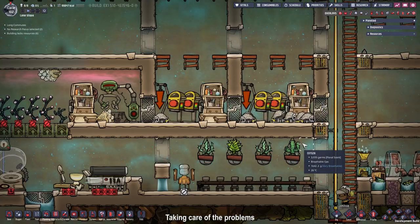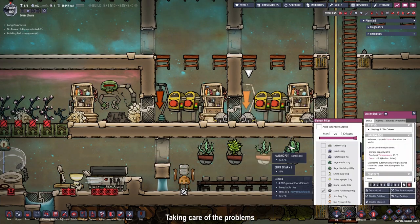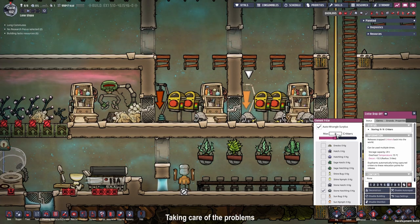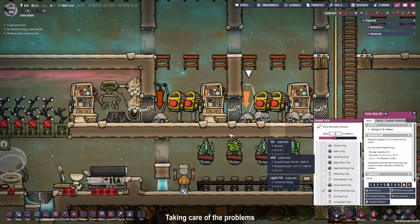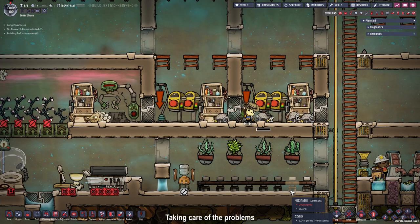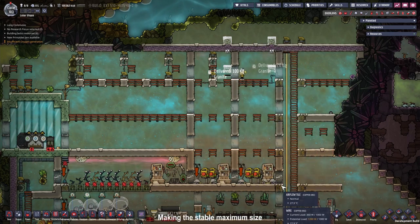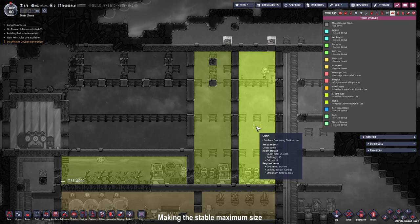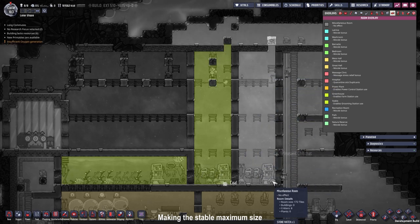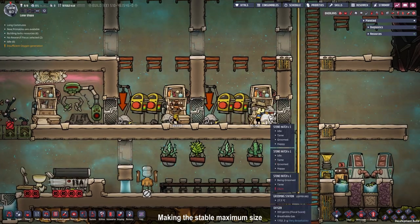The problem with the stone hatchlings being overcrowded doesn't seem to be the eggs in the background, but there are too many hatchlings inside this stable because our values got deleted. So we have to set them back to a maximum of 8 critters. Every critter that is too many will get wrangled up and put in the next stable. I also forgot to activate stone hatches here and had to increase the stable size to 96 tiles. Now our critters are not overcrowded anymore - they're happy and groomed.